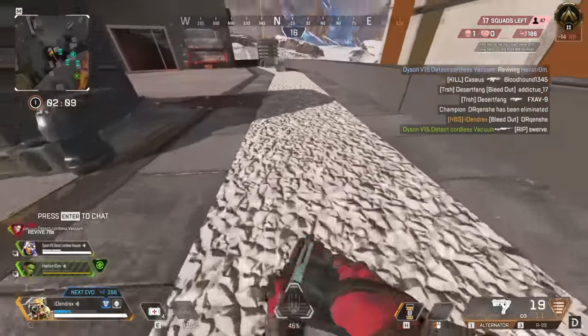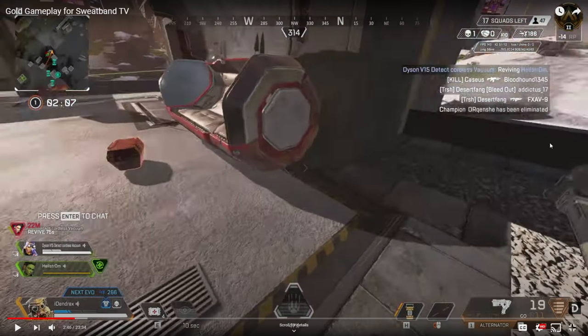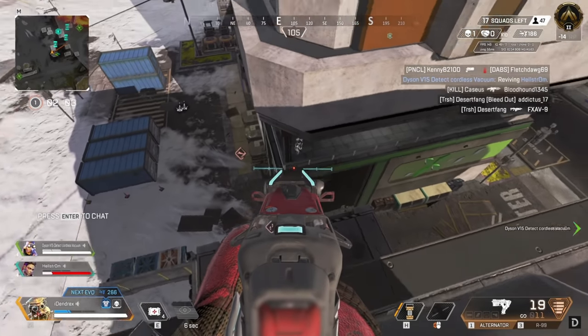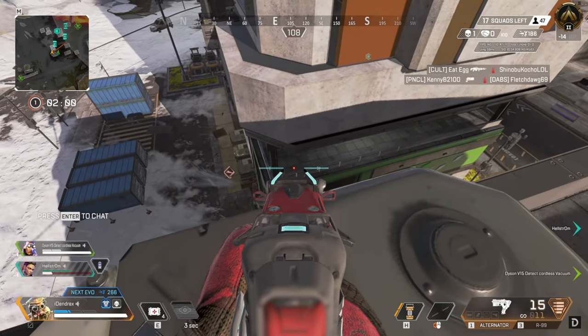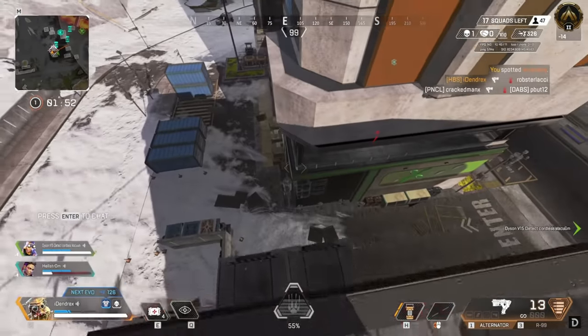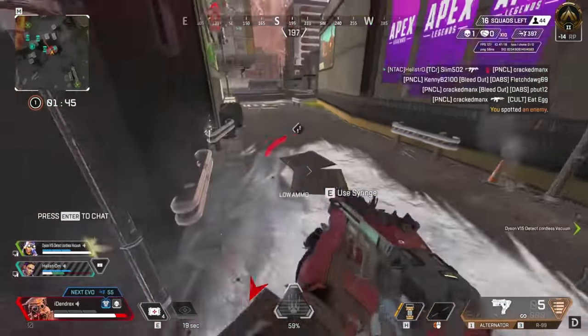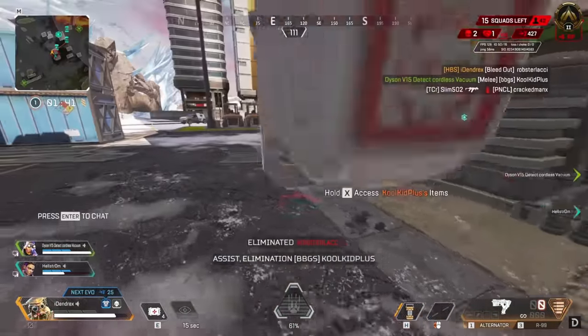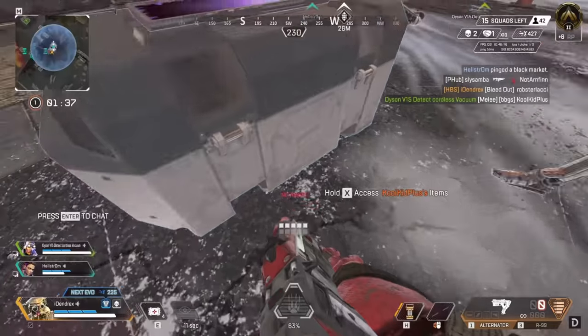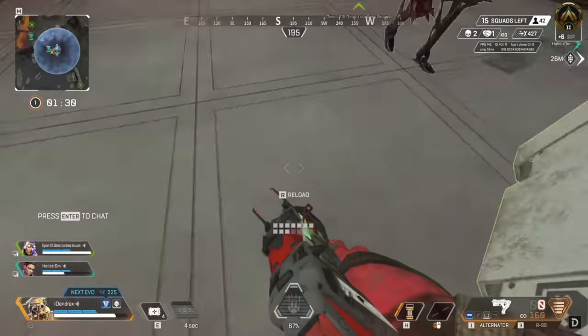Looks like the teammate did wipe that squad, but you definitely have to be careful of the other team. Dendrix, the only thing I'd say is you want to be covering your teammates right now — you're kind of just running all over the roof. Good shot right there, good knock — that's a fantastic knock. I like this play pushing over. Good job from the teammates with the help. Very good knock by Dendrix to get that situation rolling. Primary knocks are absolutely key in ranked.